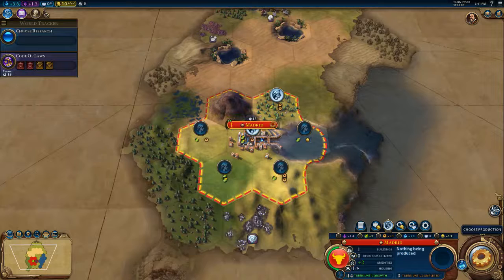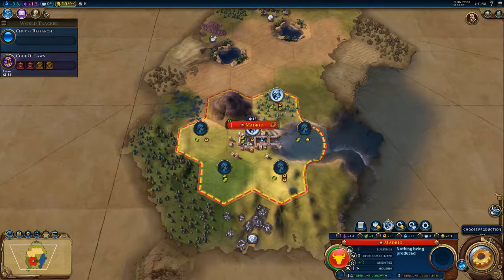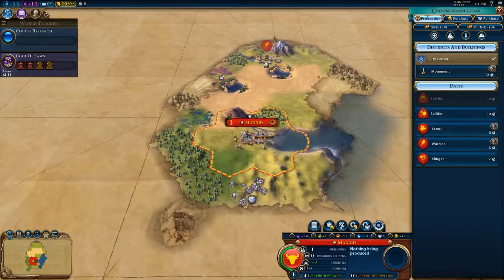So the more citizens you get, the more of these cells that you can fill. When we decide what we want to build, we could build a builder. A builder can improve these tiles if the technology is learned — a builder could build a farm here and make this be, rather than two food, perhaps three or four food. But if we have nobody to work it, we're just paying maintenance fees and not getting the food benefit.